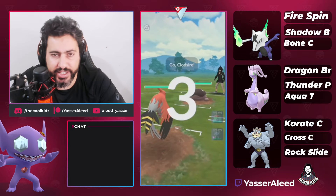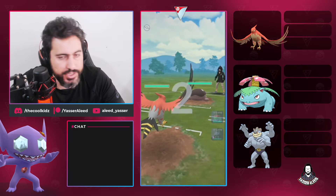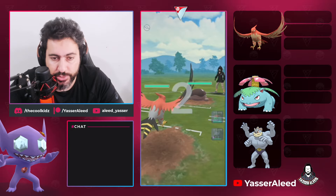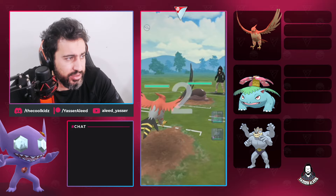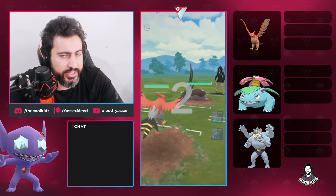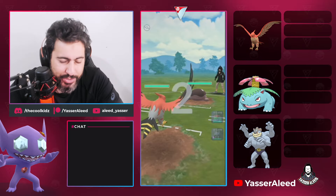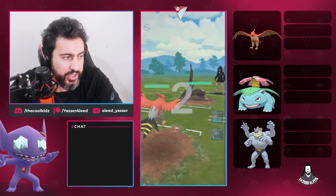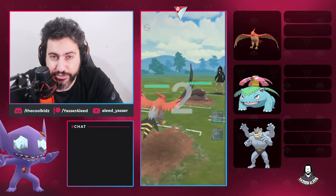Now we switch to the second team. We have Talonflame with Incinerate, Flame Charge, and Fly. We have Venusaur instead of Rayquaza because we saw this team is weak to Azu — Talonflame isn't bad into Azu if they don't have Hydro Pump. If Azu is in the lead we stay in; if it's in the back, Venusaur is our hard answer. We changed teams because we noticed weakness to Azu, and Talonflame does beat Gastrodon, so this team has three counters to Gastrodon.